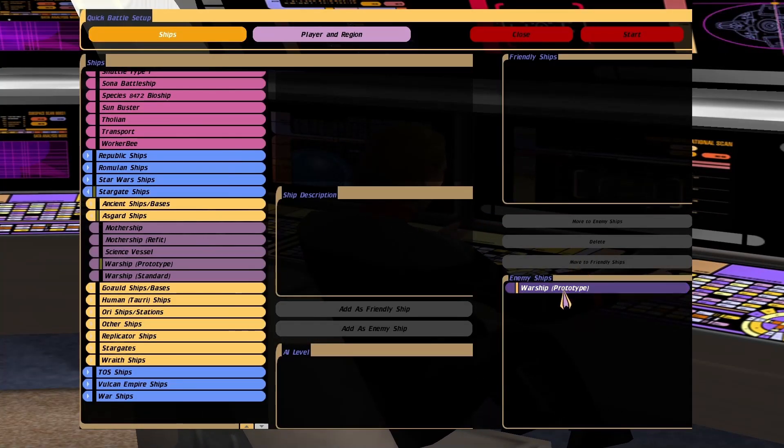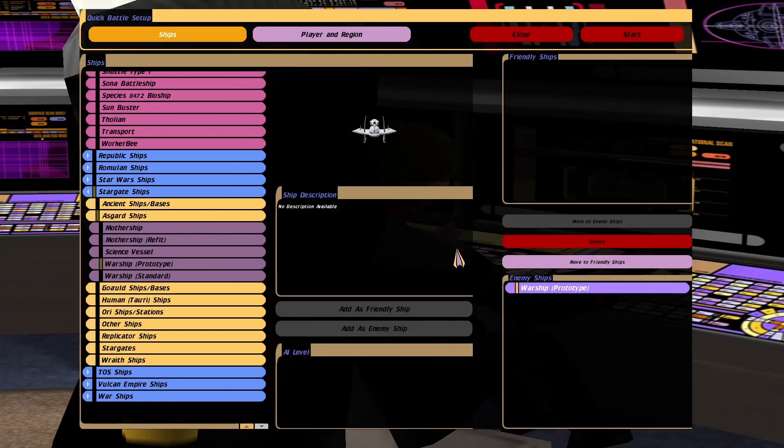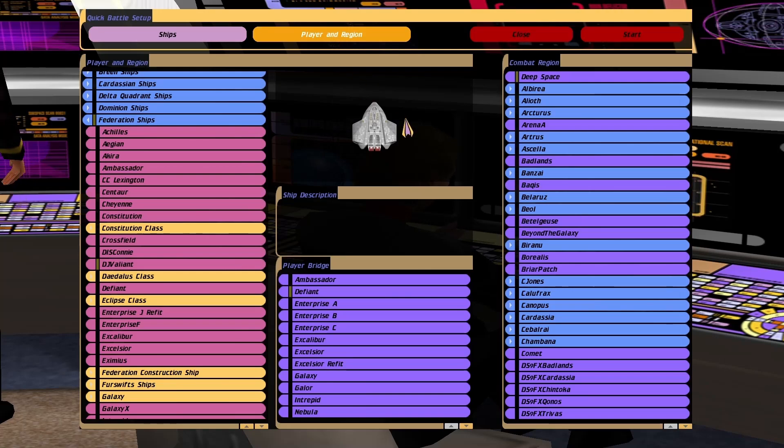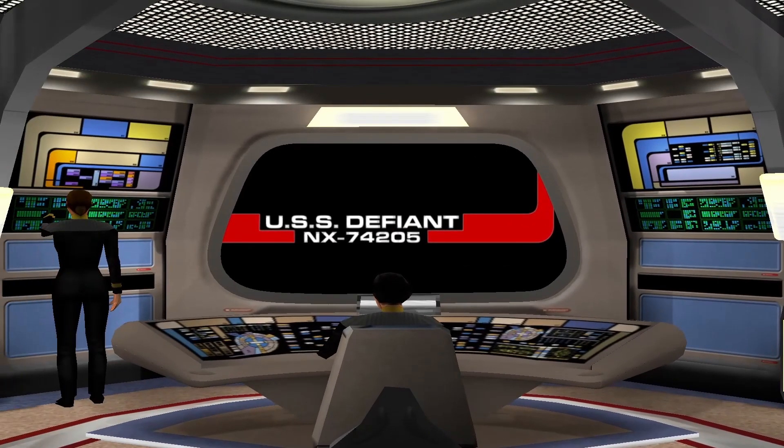Hey guys, Retro Badger here. In this video, I have the Asgard Warship prototype, which I think was the O'Neill, versus the Section 31 Defiant.